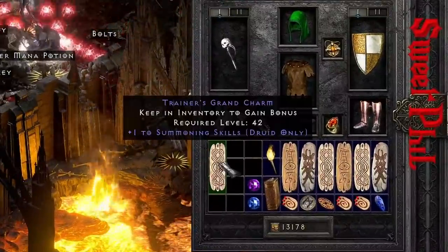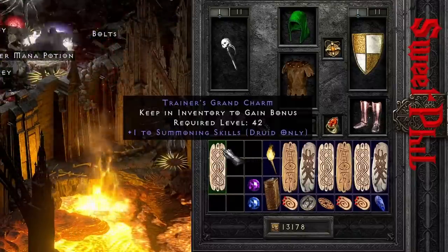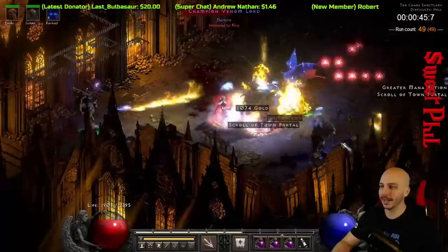Good old Legendary Summoning Druid Grand Charm - kind of my calling card, you know what I mean? Oh! A facet right off the bat. Getting after it.